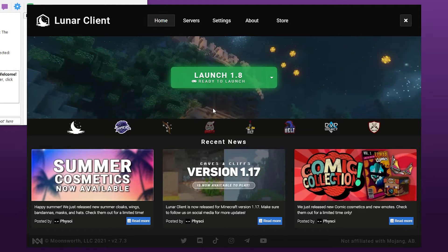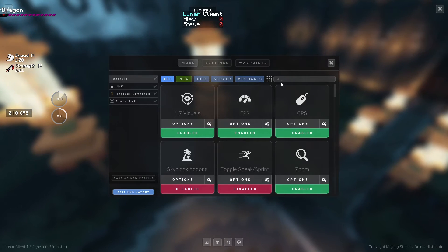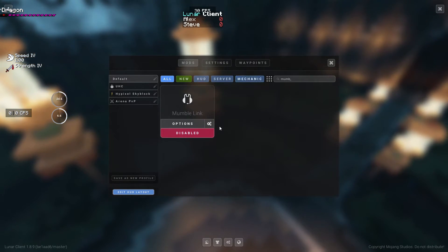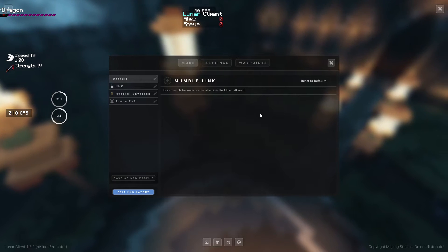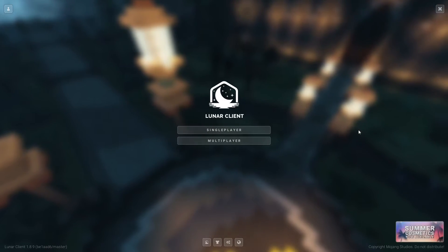Now we can launch Lunar Client — I'm going to launch it on 1.8. Go ahead and hit Lunar Settings, go to Settings and search up 'Mumble link.' Make sure that you have it enabled. There are no actual settings for this and you should be good to go.